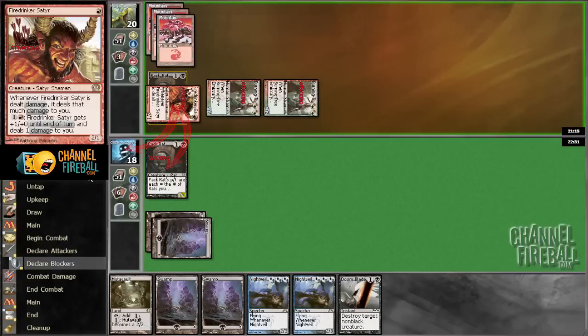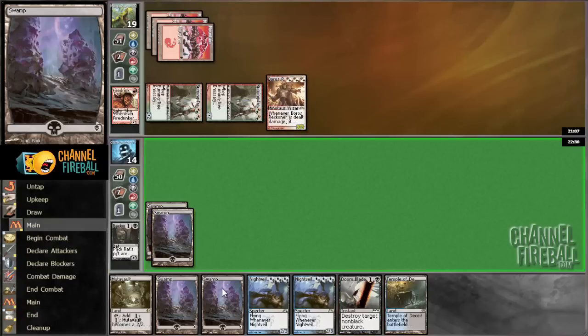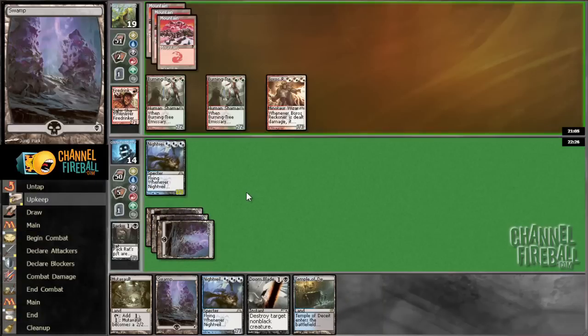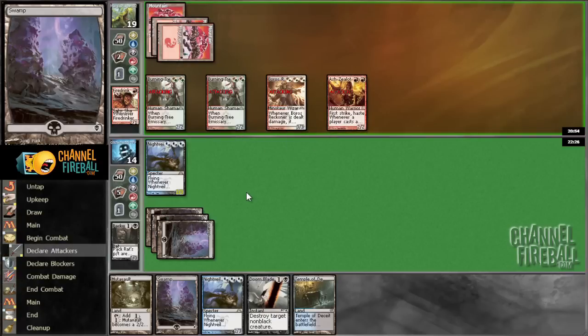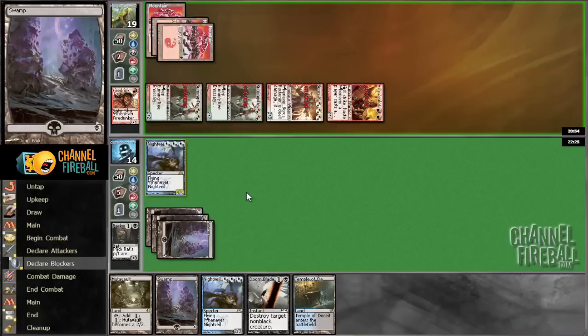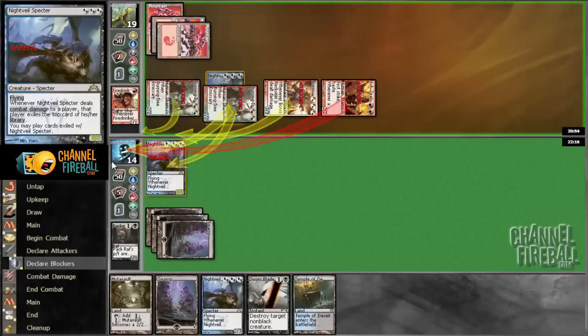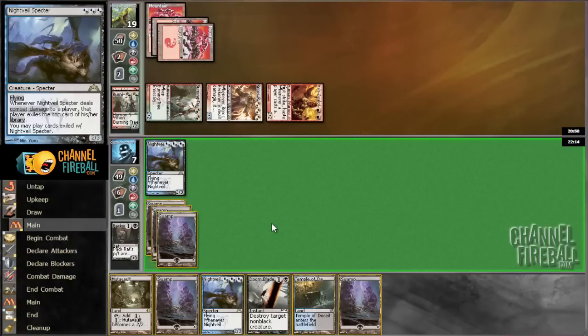I'll happily block this. Yep, Reckoner. Just pray that this Spectre is enough to stop the Burning Trees from attacking. If he has shock, I don't want first strike to completely blow me out. He didn't have anything, so that's good.